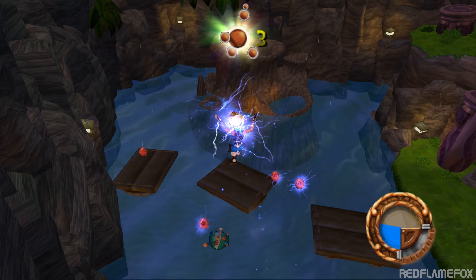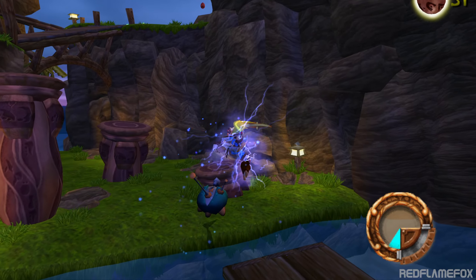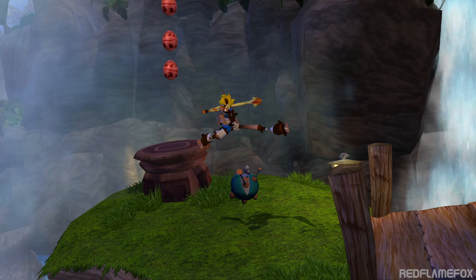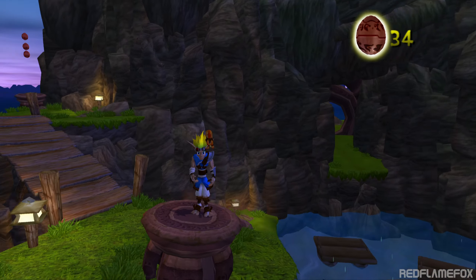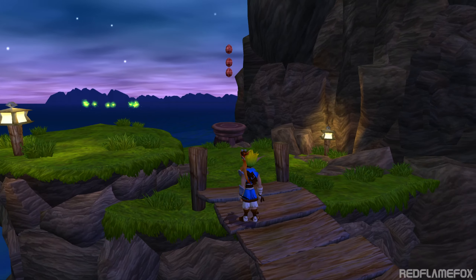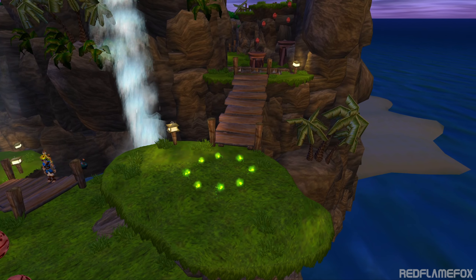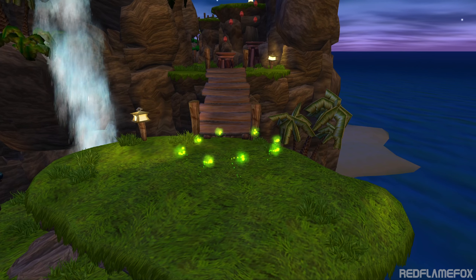Ottimo lavoro! L'Eco Blue ti ha permesso di aprire la porta. Grazie all'Eco Blue potrai convogliare energia in tutti i manufatti Precursor che finora erano rimasti inattivi per anni. Quelle piccole sfere verdi sul terreno sono una varietà di Eco. Raccogline 50 piccole oppure una grande per incrementare la tua energia.